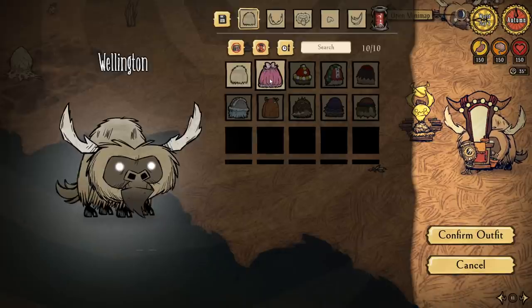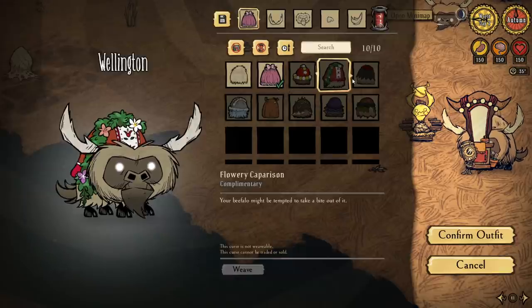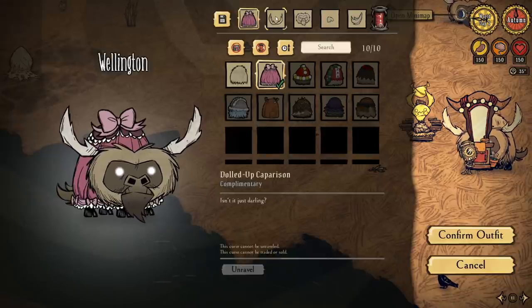Everyone starts with one costume already unlocked and there are nine in total which you can gather by participating in the contest. You can make many more combinations by mixing and matching with elements of the different styles as well.